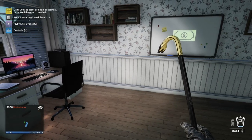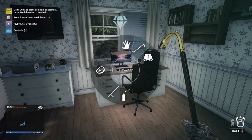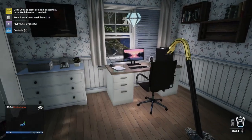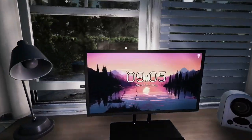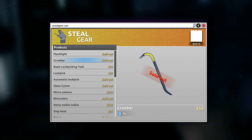Tip number two: your crowbar can actually break. So if you see it disappear and it's no longer in your radial menu, then you can go straight over to your computer, go to the Steel Gear option, and you'll have the option to buy another crowbar. Unfortunately you can't upgrade it, but you can change the color of it.